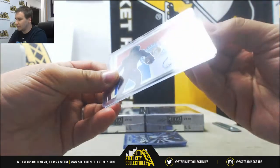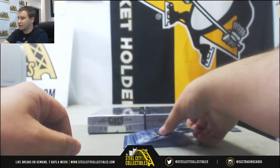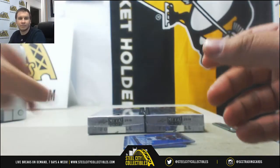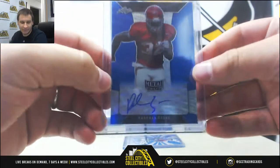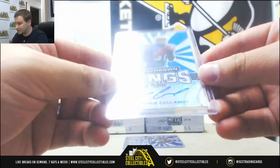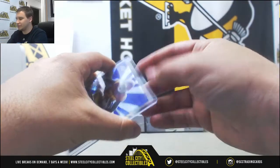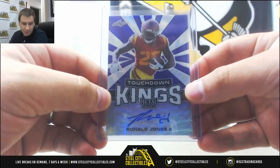First one up here, we've got Jamon Moore State Pride autograph going to Joseph H. Touchdown Kings Black Wave auto, Jake Weineke, number 5 of 7, for Eric D. Blue Prismatic Wave auto, Rashawn Evans, number 16 of 20, that one is going to Derek F. Blue Wave Touchdown Kings auto, Antonio Calloway, 18 of 20, that one is for Stuart D. And Purple Wave Prismatic auto, Ronald Jones II, Touchdown Kings, 4 of 15 — that's going to Tyler H.